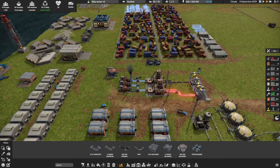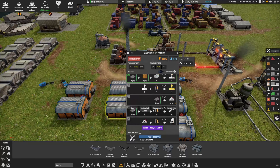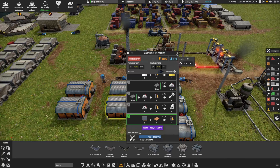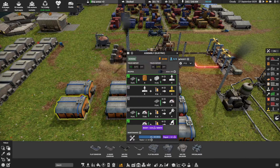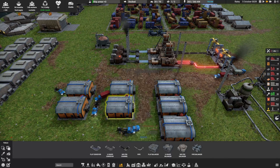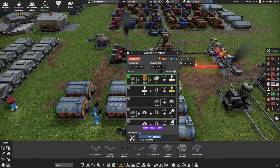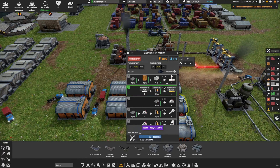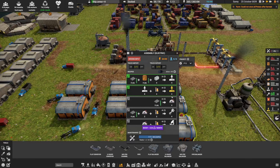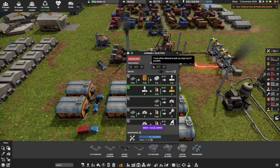We're starting to build our conveyor belts now. We're going to continue making electronics and keep making construction parts. In this one we're going to make tier two construction parts, and we're also going to make tier ones.